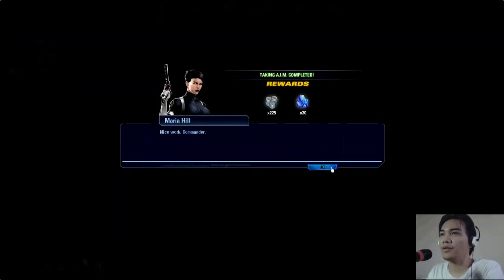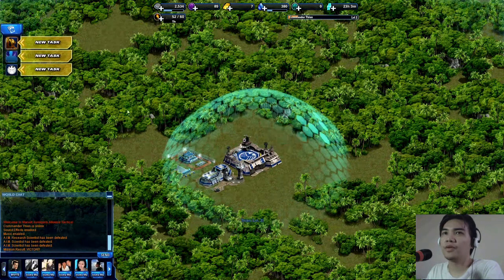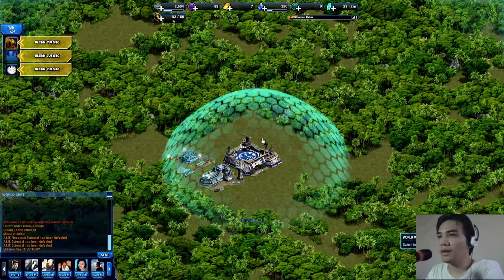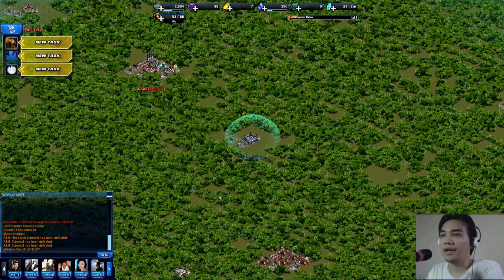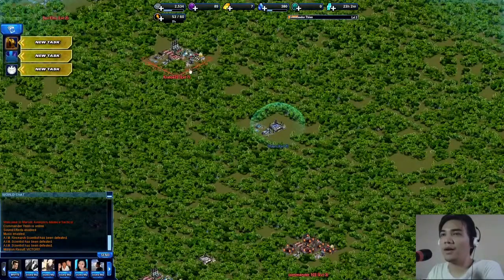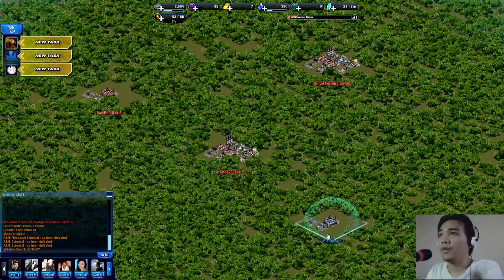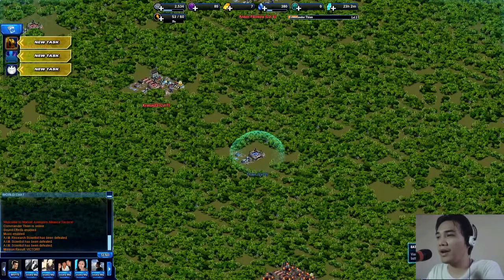I got some rewards and now I'm going back to base. It's more towards something like Clash of Clans — that's a way of explaining it — meaning you get to have your base and then attack somebody else's base. For example, I could attack this guy's base. I could build up my base and then attack other players, and they could attack me. The shield icon probably signifies that I can't be attacked right now.